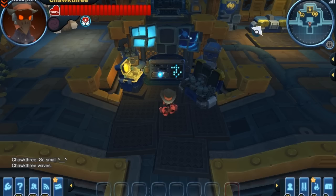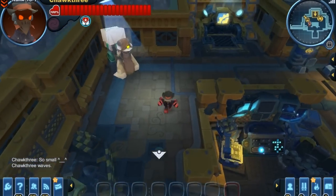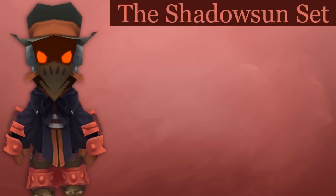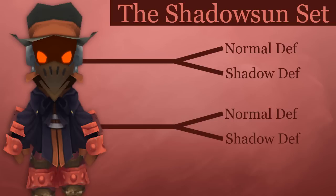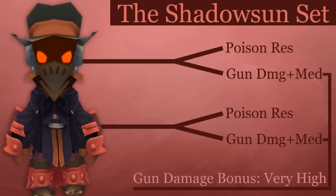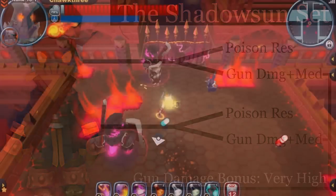If you have a short or very short height modifier, it definitely shows up on this set. Now let's take a closer look at the set stats and features. The Shadow Sun Set protects against normal and shadow damage with a split normal and shadow defense. It also provides some poison resistance and a gun damage bonus of medium. If you have the whole set on, you'll have a gun damage bonus of very high, because those mediums combine.